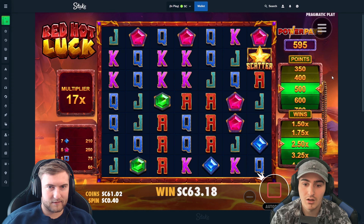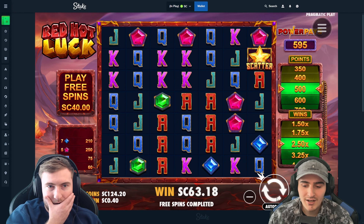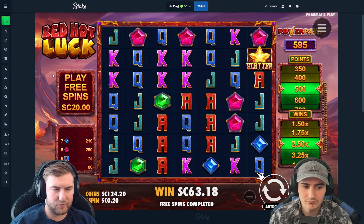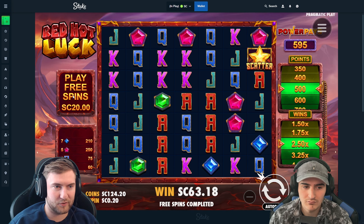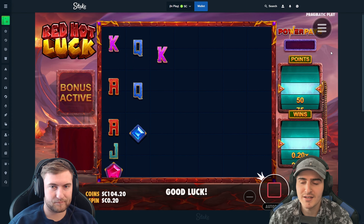Scatter — aces! Wrong scatter, yeah, wrong scatter. All right, we're still up. What are you feeling? I'd do another 40 — oh, you want to do a 20? Yeah, let's do a 20. All right, go over a little bit, see how it goes.